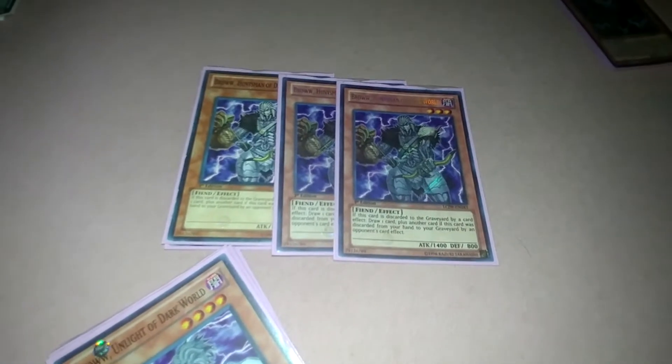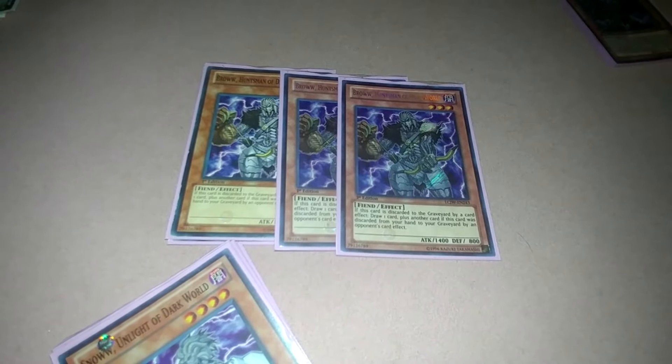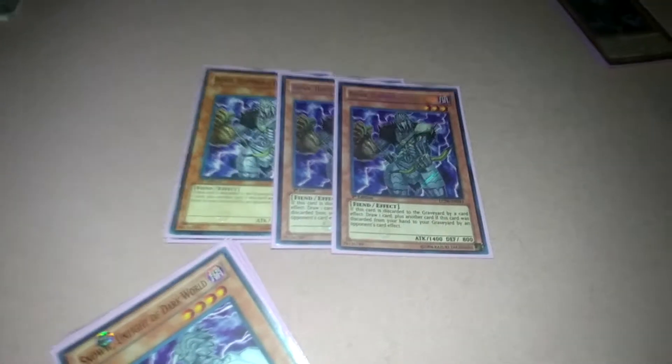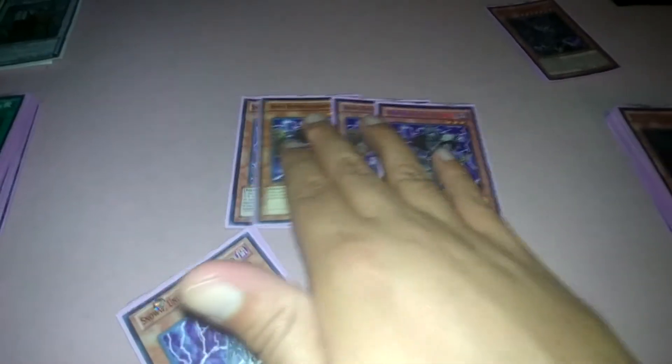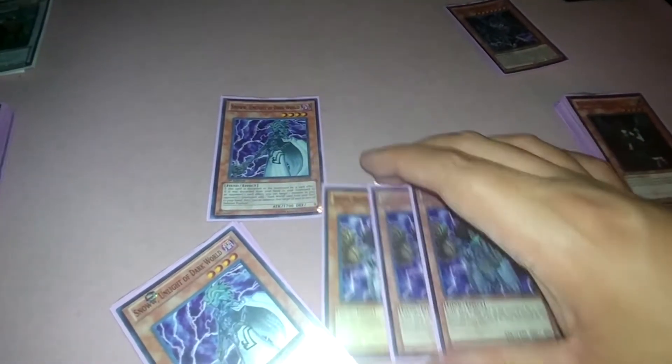Three Brow — when Brow is sent from your hand to the graveyard, you draw one card. It's your draw power for Dark World and for any discarding deck.